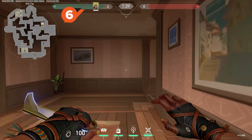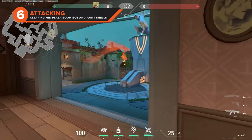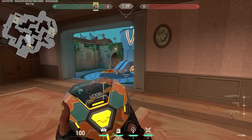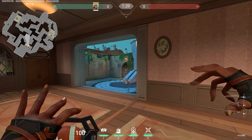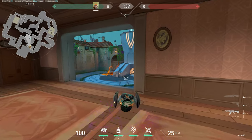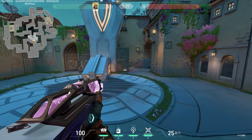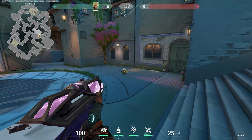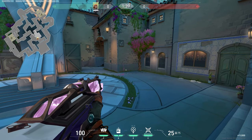Moving over to the middle of the map, these lineups are great for controlling mid plaza and pushing spike sites from mid plaza. The first will have you in mid top between the two paintings. Aim at the mid doors with your paint shells, then run forward and throw. The next part of the lineup is to aim at the right side of the ramp up in the middle of mid plaza with your boom bot. This will scout out the close right corner from mid top, which sometimes enemy agents push into and hold.